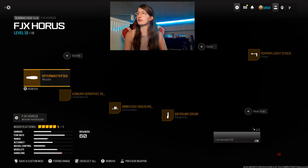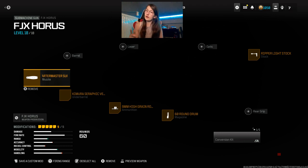For the FGX Horus, the muzzle is Quartermaster Suppressor, no barrel, no laser, no optic. The stock is Ripper Light Stock, no rear grip. The magazine is 60 Round Drum, 9mm High Grain ammunition. The under barrel is Kimura Separate Vertical Grip — and that is the build for the FGX Horus.